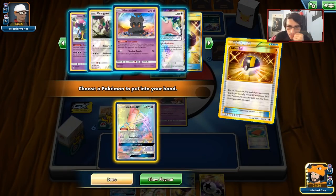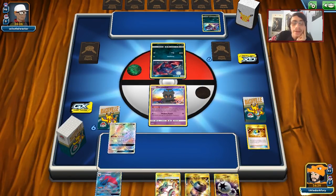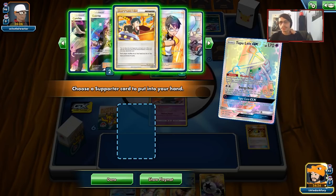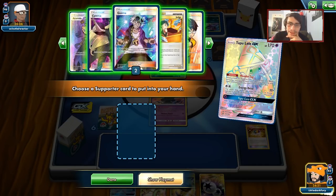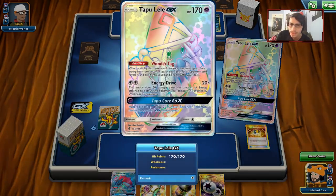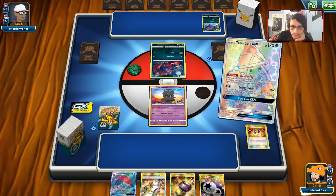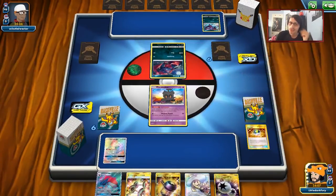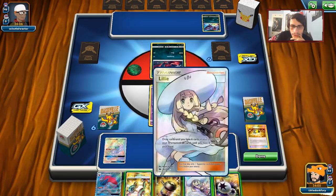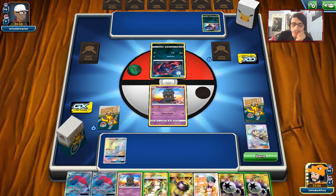We'll need to keep the Enhanced Hammer and get Lele. I think we go for a Lillie here — I can draw five cards by playing DCE on the Tapu Lele. I could have gotten Cynthia. Oh, man. I don't really know where to put this and I don't want to burn it. Let's just do Lillie — I feel confident we'll find a Zorua, which we didn't. Never mind, I think we got a Marshadow hand then. This is not a good start — no Zorua.